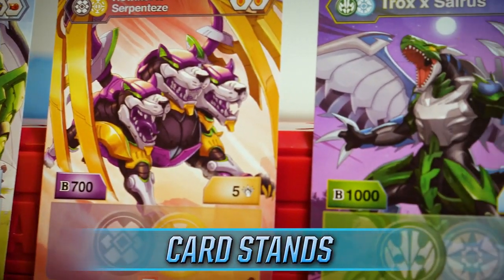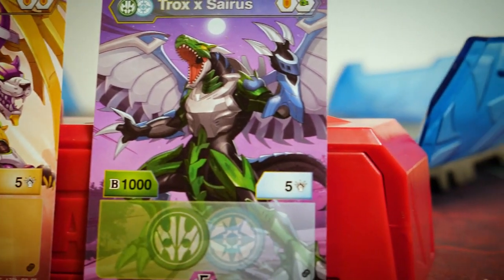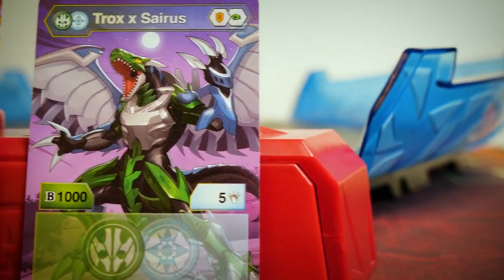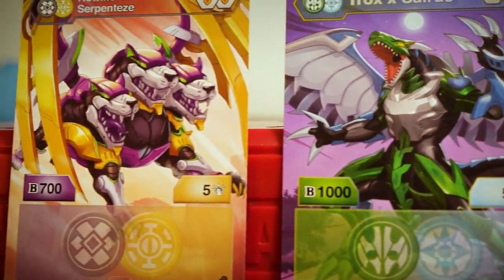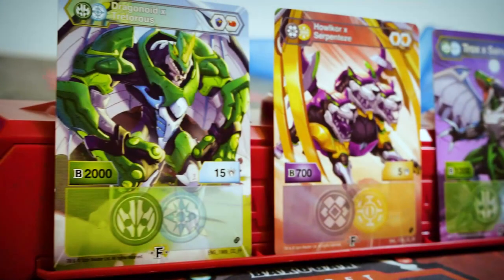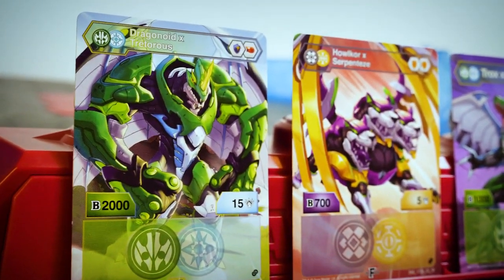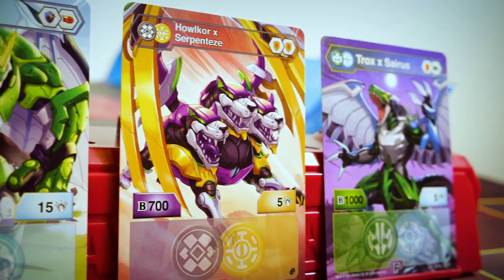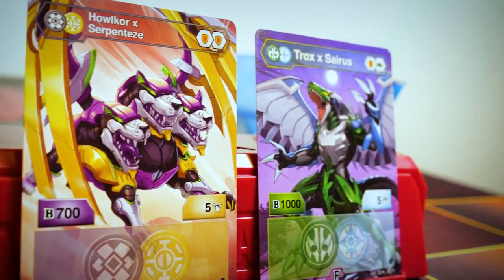Plus, character card stands to admire the beautiful new Fusion Bakugan character cards. One side features two awesome Bakugan in one picture, and the other — for the first time ever — is a full art character card for their Fusion Evo. Tons of our card-collecting brawlers wanted full art cards to happen, and I did too.